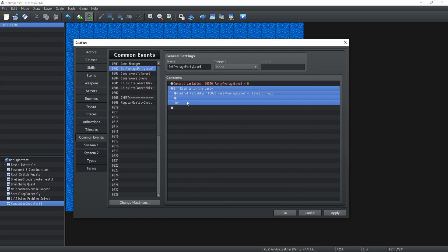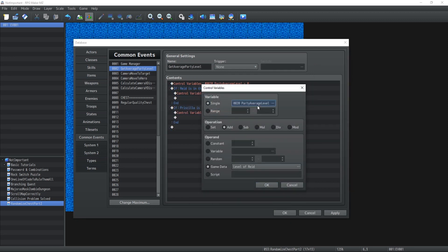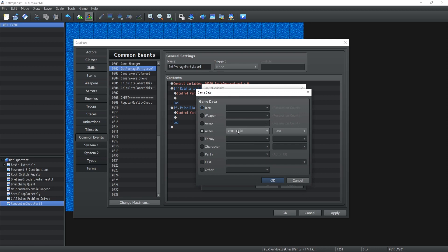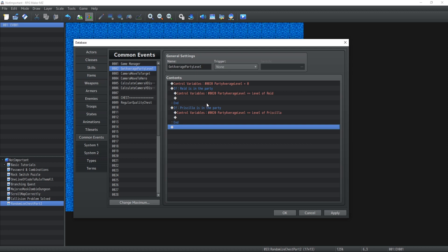We're gonna essentially do this for each and every single possible character that can be inside the party throughout the game. So the level of Priscilla is gonna be added, and so on and so forth. I'm not gonna do all eight of them, I'm just gonna show you exactly how I do it.